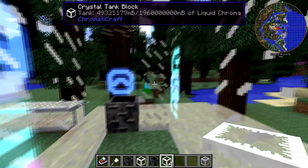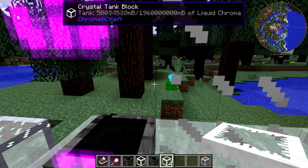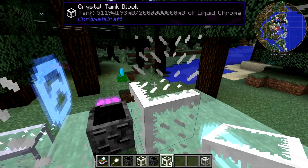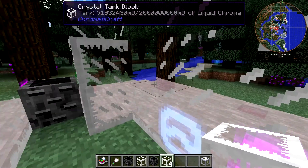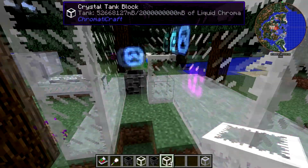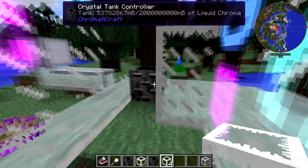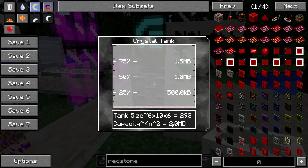Once you reach 2 million buckets — which requires 292 crystal tank blocks — you can add more but it's not going to increase the capacity. The capacity is capped at 2 million buckets, which is 2 billion millibuckets. The crystal tank: it can get very, very large, you don't have to make it in a giant cube, and it can store an enormous amount of liquid.